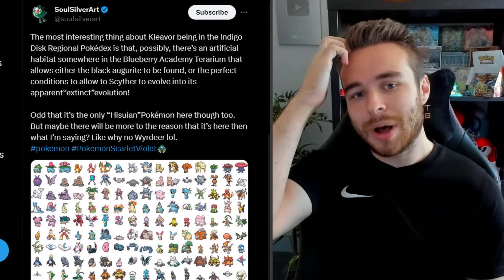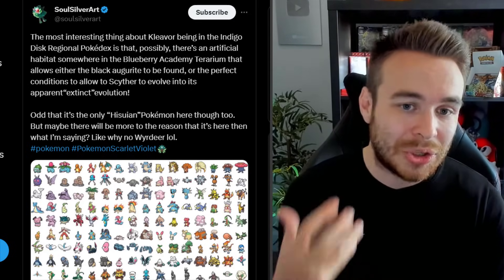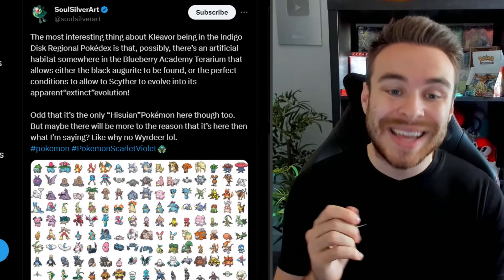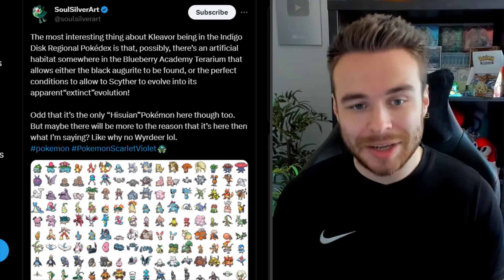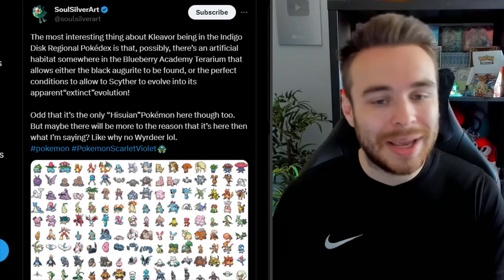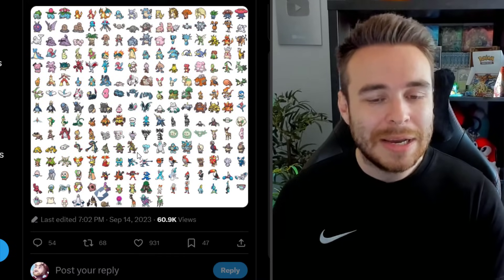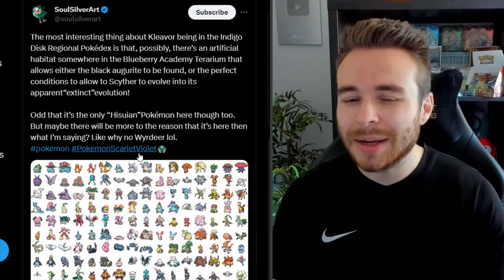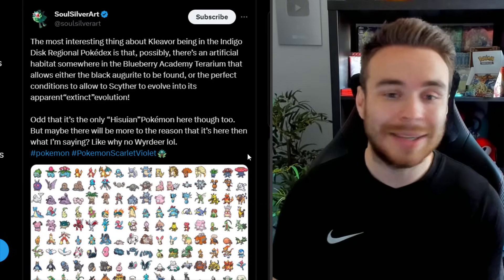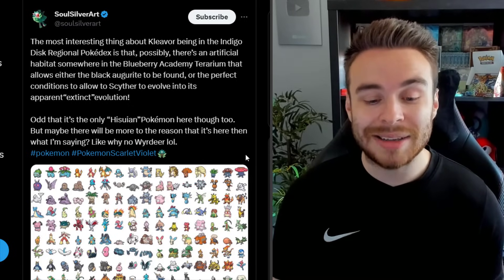We also have SoulSilverOut talking about this, saying the most interesting thing is that Kleavor is in the Indigo Disc regional Pokédex. It's possible there's an artificial habitat somewhere in the Blueberry Academy Terrarium that allows either the Black Augurite to be found, or the perfect conditions to allow Scyther to evolve into its apparently extinct evolution. Odd that it's the only Hisuian Pokémon here though — maybe there will be more to the reason that it's here. It's a little bit like Blood Moon Ursaluna. There might be some sort of way to evolve it, or maybe we can just find it in the wild just like Blood Moon Ursaluna.